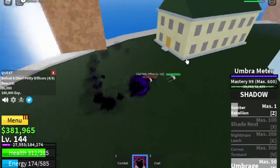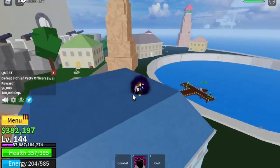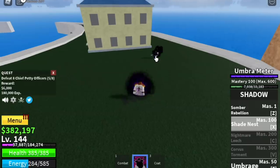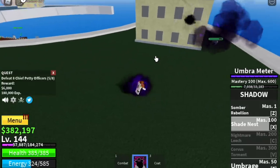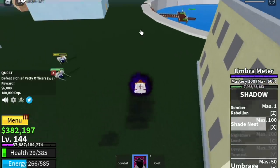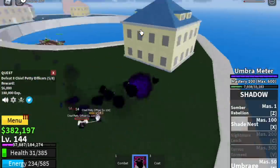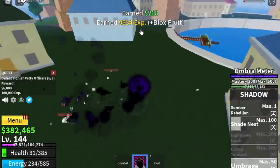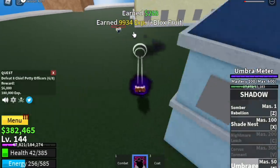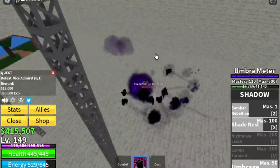The goal level here is level 150. Before that, you will be unlocking your third skill, the Shade Nest. This is an AoE, mid to long range skill. I haven't used this much because of the Umbrage — I really love the Umbrage skill. Comment me if you have some tips on how to use Shade Nest properly.